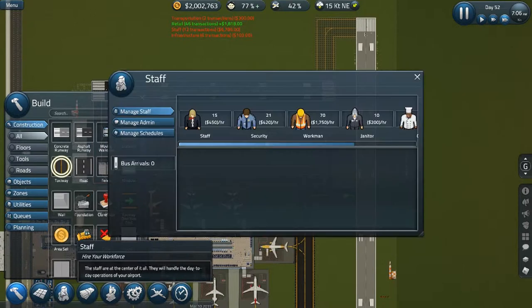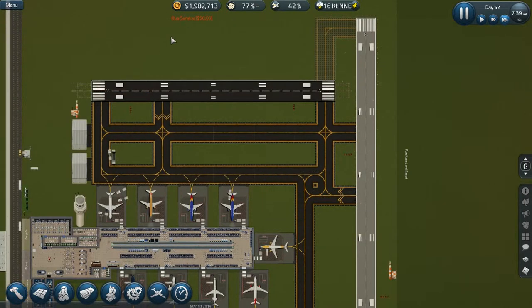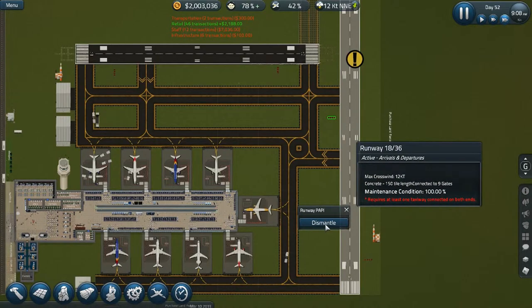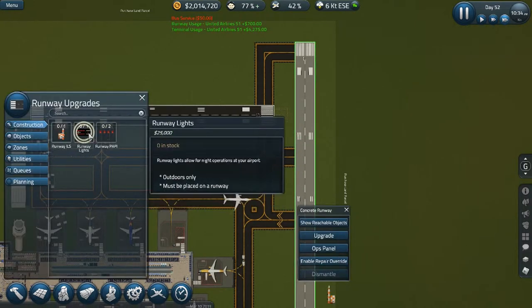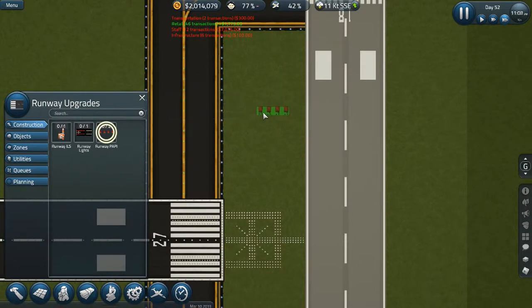Alright, we need to hire more workmen for this. Let's go 80. Alright, so I have more workmen — they are currently trying to build the new runway. Apparently the PAPI lights are still good, although I do need to dismantle them because they're in a bit of an awkward position now due to the sudden increase in the runway length. Although now that we have a longer runway, we can get more planes to come into our airport. The runway's built, so that's good. Upgrade it — zero out of two PAPI lights — so we are now going to put this down here.